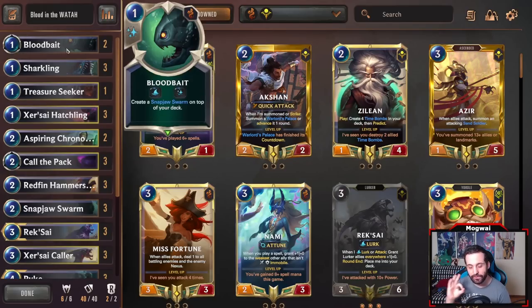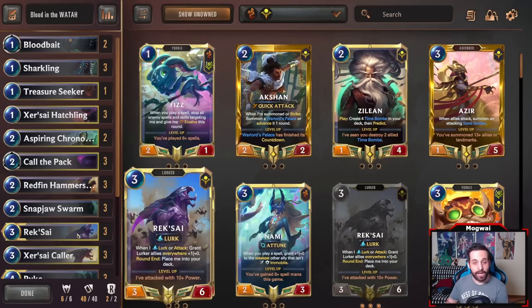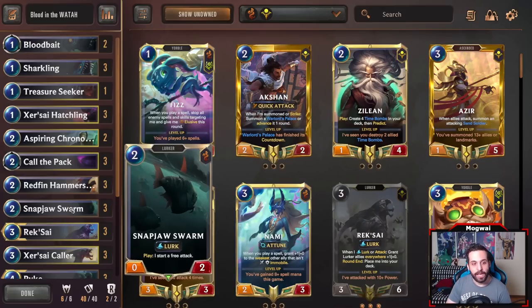Also, Blood Bait — a really key card that is not as easy to play as one would think. Generally, you want to wait for having a Rek'Sai on top, so when you attack, you trigger her and then play Blood Bait so that you can draw into a Snapjaw Swarm and set up an attack to trigger Rek'Sai again. That's a little tip that's been around a while. And I actually talked about this deck for over five minutes — way more than I expected.